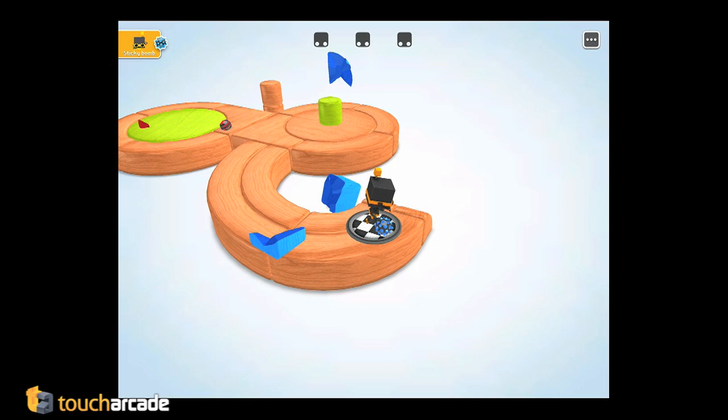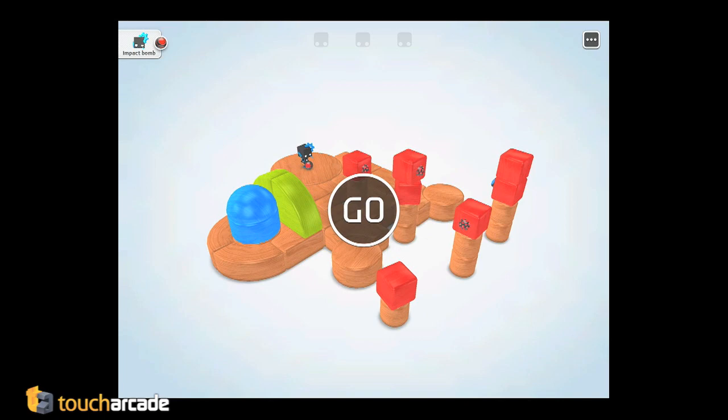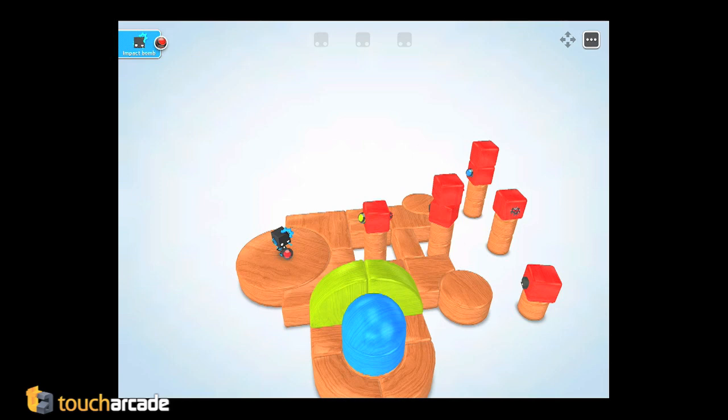This level introduces the sticky bomb. So the first bomb in the first level just explodes on impact. The sticky one will actually stick to objects, which can be very helpful. And here in this level it's interesting — all these red blocks have sticky bombs set in them, and when you blast one, it launches the sticky bombs and starts this chain reaction. Oh, like a domino thing. Yeah, it's pretty cool.